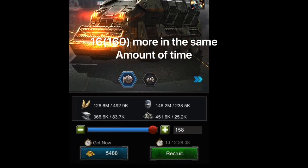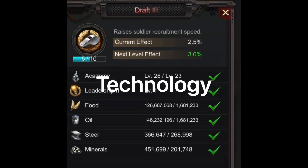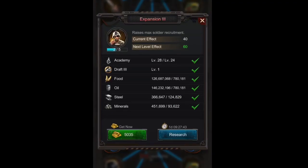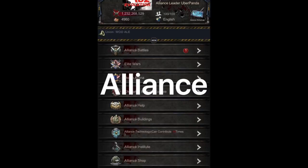There are two techs that affect recruitment. Draft affects recruitment speed, and Expansion affects the maximum amount of troops that can be created at one time.